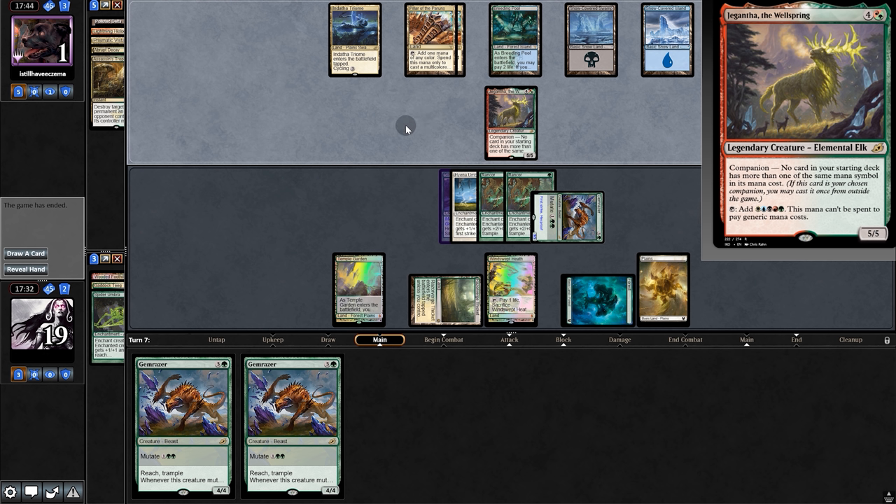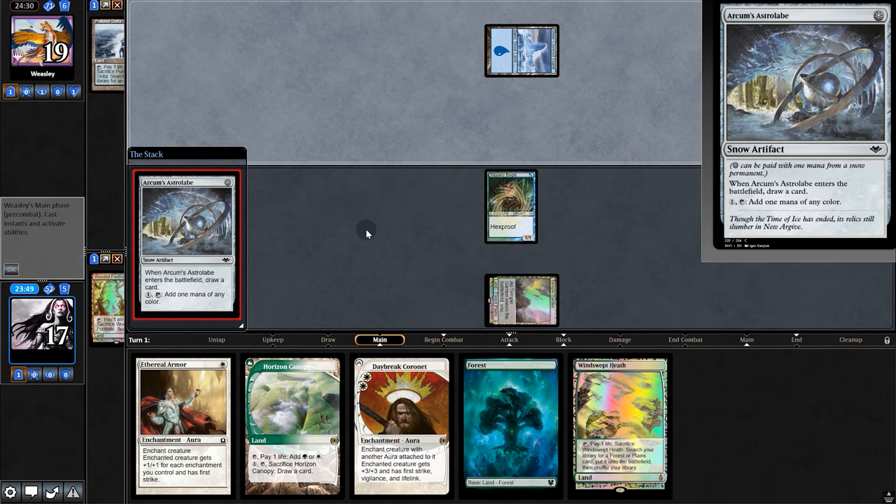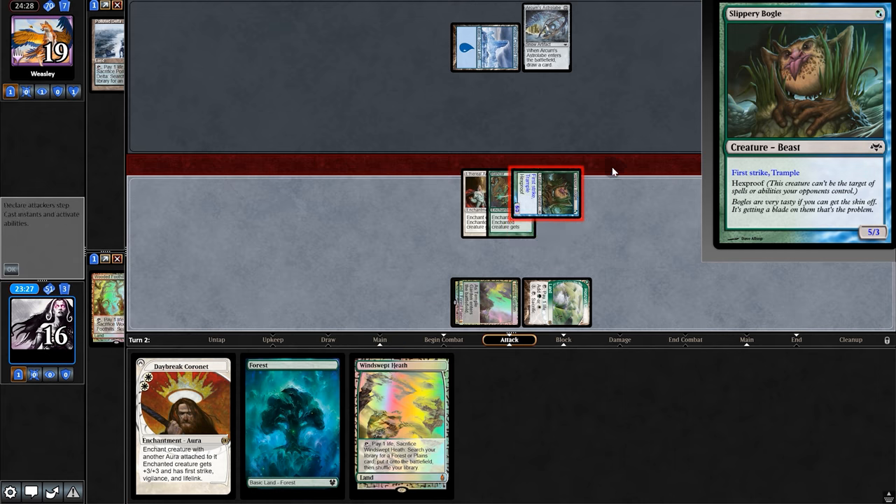Another companion deck spanked — on to the next match. Opening hand — opponent is a Yorion/Snow deck. We play Bogle, opponent plays a Snowdeck. We play Armor, Rancor, swing for five. Decisions on what to play next — we try Daybreak, they Remand it, but we follow up and deal nine damage. They concede.